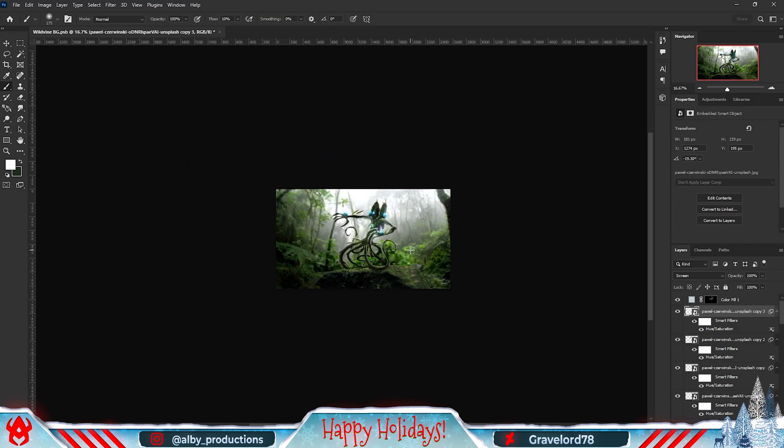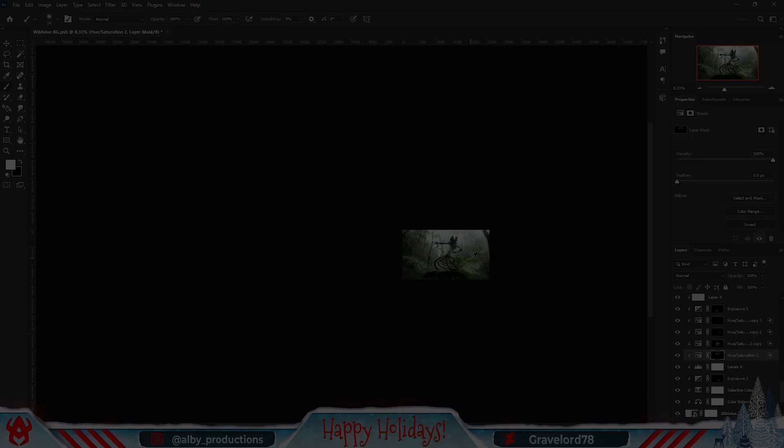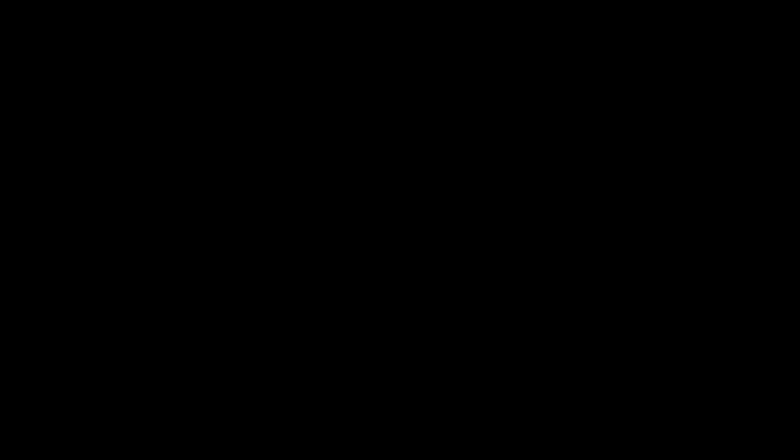Here I also forgot to record a portion of the process - so I'm going to show you the final results. Looking back at it, I'd say I'm pretty happy with it. The lighting isn't really on point because I had already added the highlights before I added the background, so when I added the background the character already had the highlights in place. I just had to accommodate that, which is easier said than done - that's why in some areas there are highlights when there shouldn't be. But besides that I'm pretty satisfied with this one.